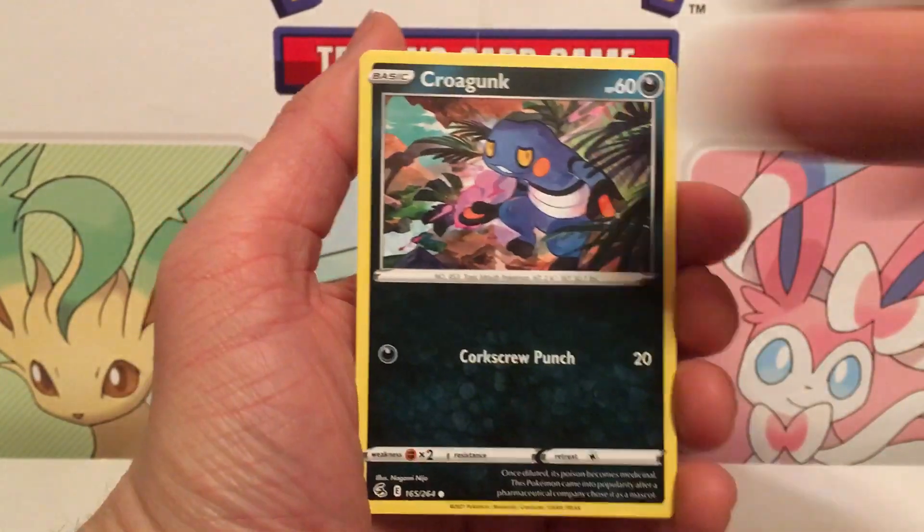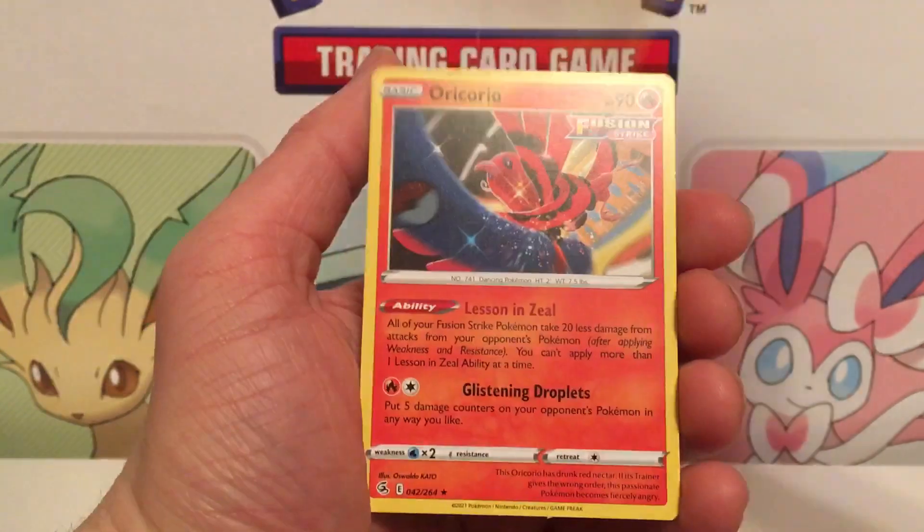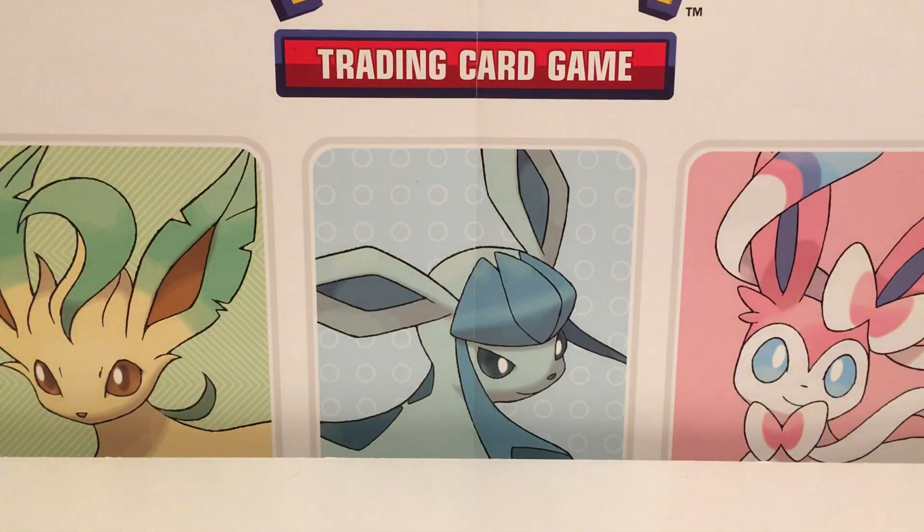I don't like living in Iowa — I hate the cold. Every state has its own boring things, but man I can't stand the cold. I mistook a card for a rare and looked down — oh, it's an uncommon. Rotom and Oricorio, not a bad card though.